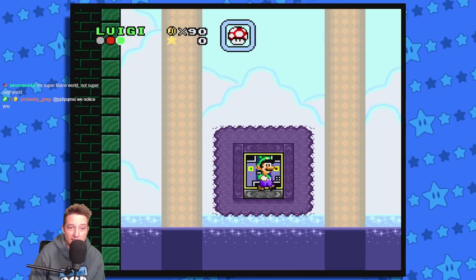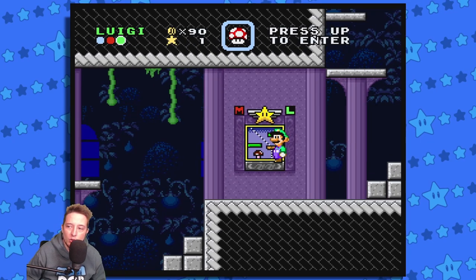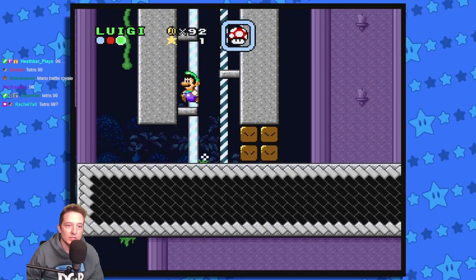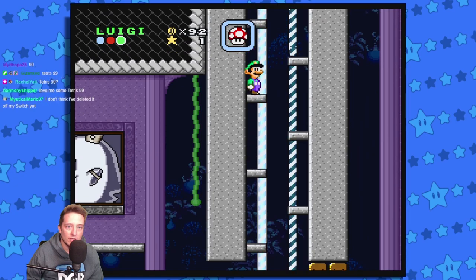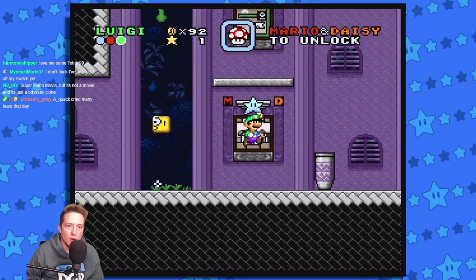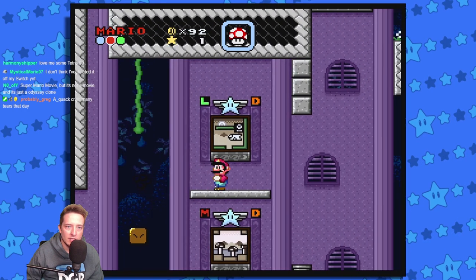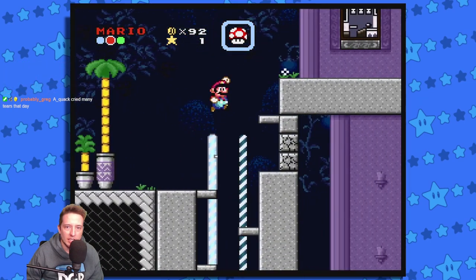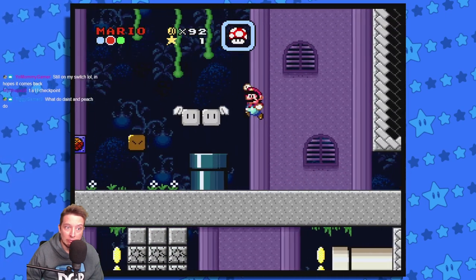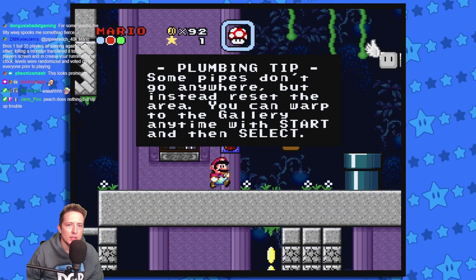I'm gonna trust the coins — that gives us one star. So I think if you beat the level it gives you one star. There's a checkpoint. We need Mario and Daisy, and Luigi and Daisy — so Daisy is an unlockable character. Wario and Peach are also unlockable. Some pipes don't go anywhere but instead reset the area.